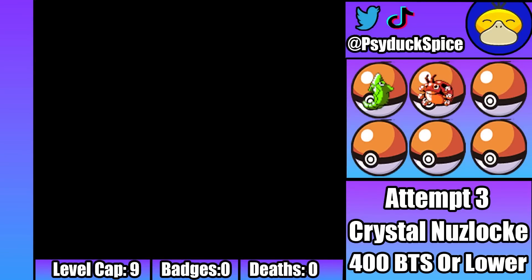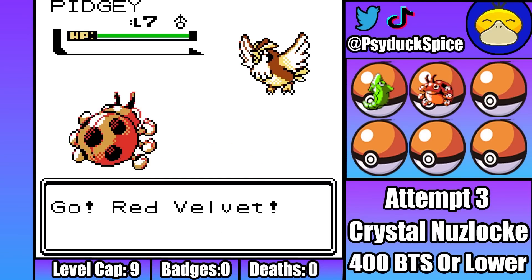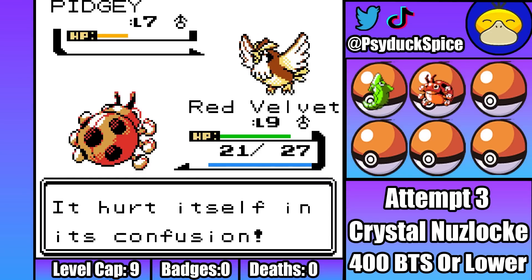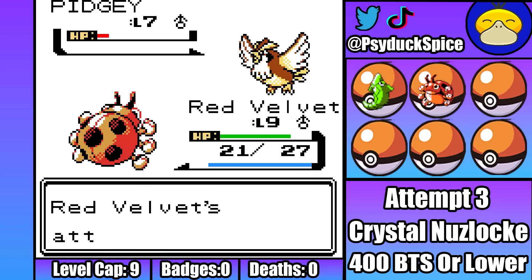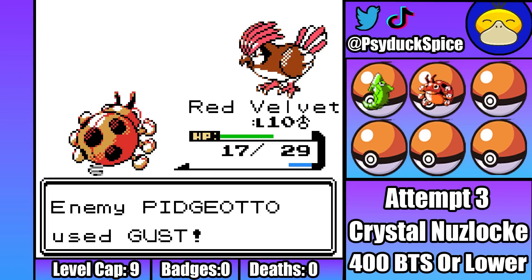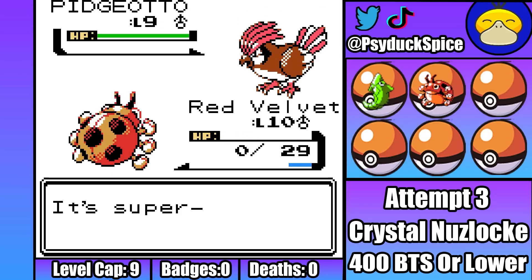Attempt three starts slightly better than attempt two, as we're actually able to make it to the gym leader this time around. The fight against Pidgey is actually going really well, I've gotten one hit away from being KO'd, and I've only taken one tackle. Just gotta land one more hit, and we'll be in a really good position for the Pidgeotto. So I click tackle, and of course it misses, meaning Pidgey is able to get off a really strong tackle. This messes everything up, because Red Velvet is now low enough to where Pidgeotto can come in, high roll, and end attempt three.